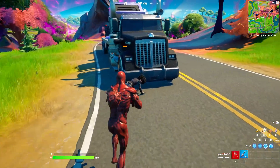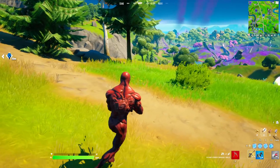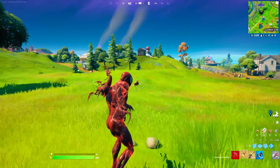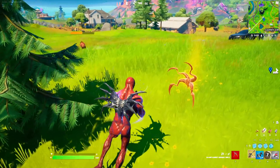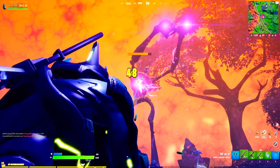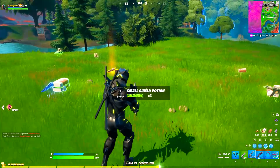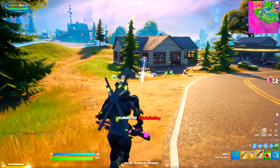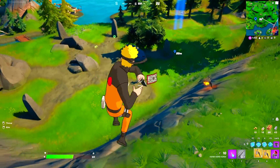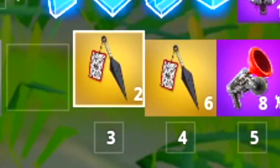Dr. Sloan came back again on Fortnite Chapter 2 Season 8, this time dropping a new mythic item: Dr. Sloan's Burst Assault Rifle. We also got Carnage's mythic item and a re-edition of Venom's Smash and Grab ability, which even let you redeploy your glider. That season also introduced new sideways mythic items including the sideways minigun, the mythic sideways rifle, and a brand new mythic scythe from the sideways. We also got the Naruto collaboration, which added Naruto's mythic kunai to the game.